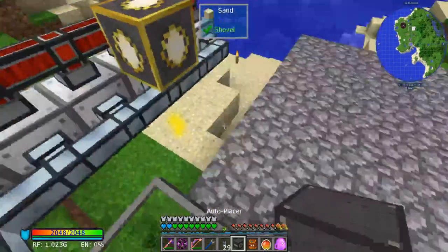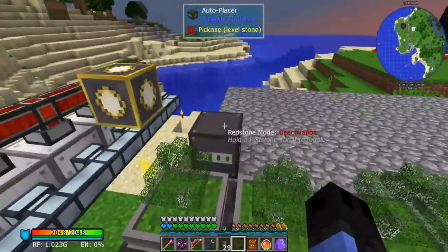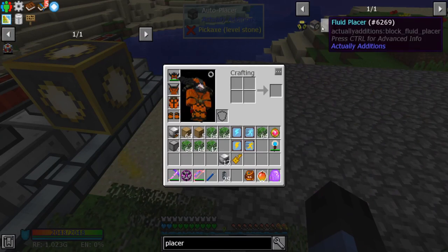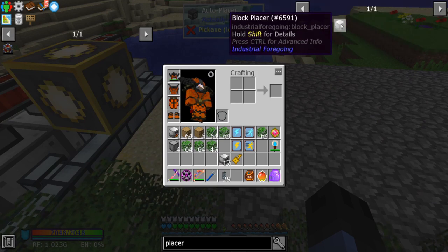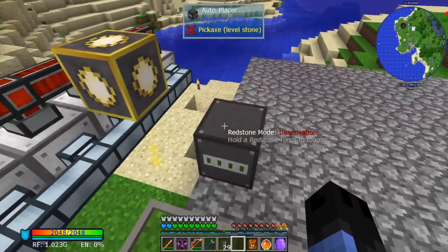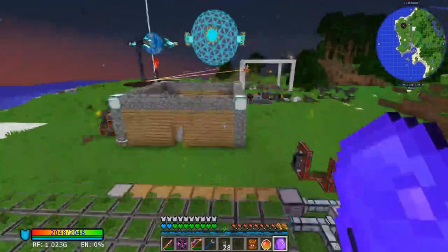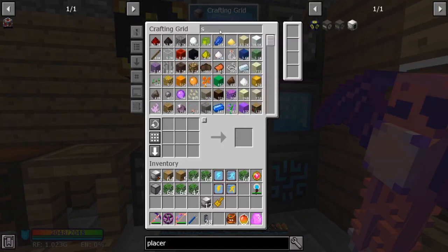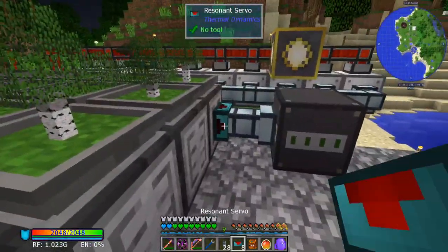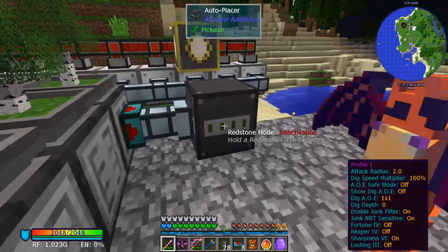We can get a block placer — I'm using an auto placer, which is perfectly fine. You have options: there's a block placer from Industrial Foregoing, just look up placer. The block placer takes power, the auto placer does not — I'm using the auto placer. Similarly, we can throw a servo on here and whitelist the different types of leaves and just tell it to go.